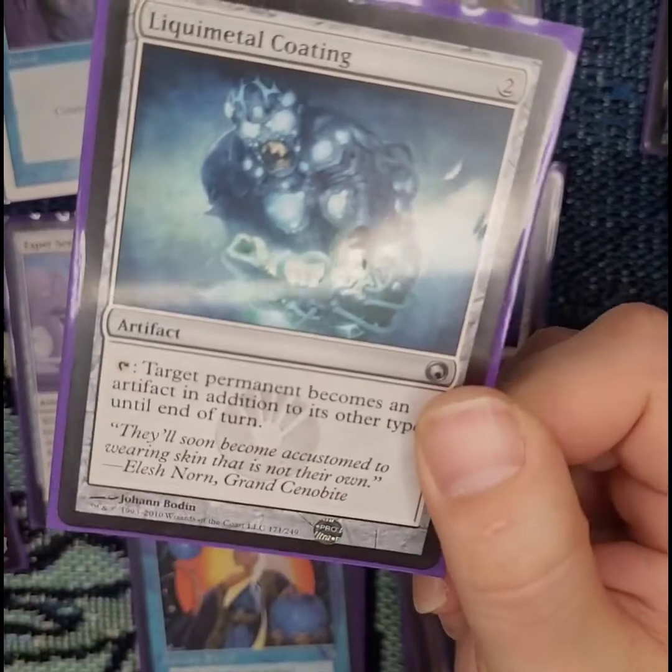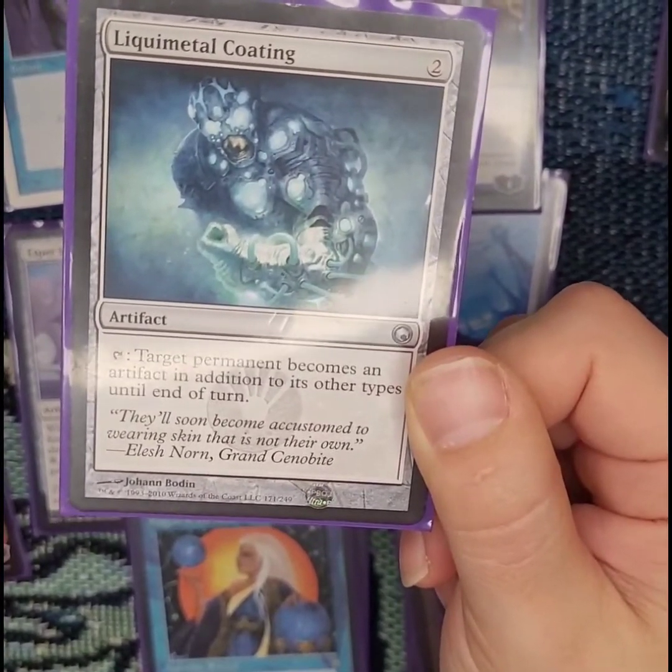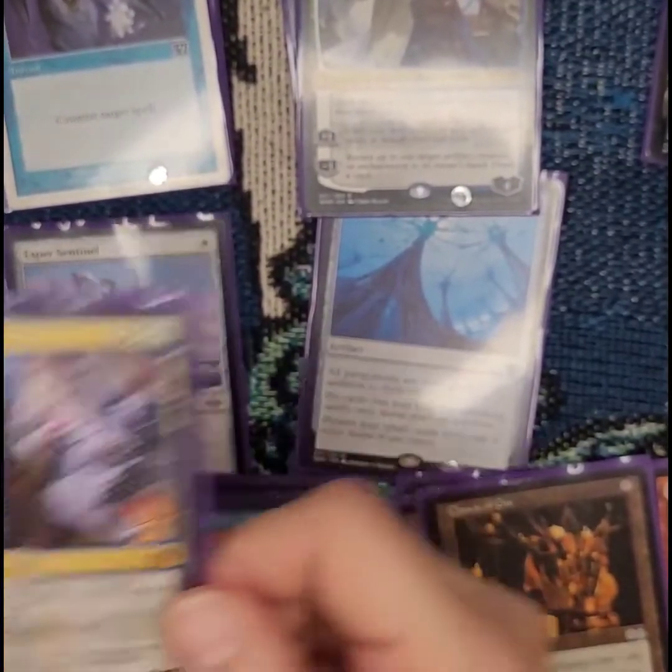Liquimetal Coating — that's the thing that turns anything into an artifact, even a land. People don't like you stealing and blowing up their lands, which tells me it's a good indicator that I should have it in there.